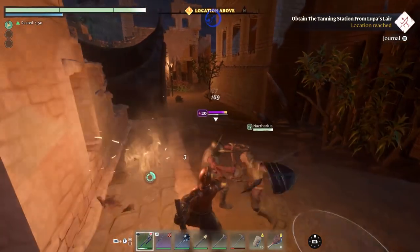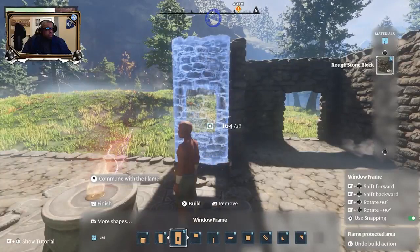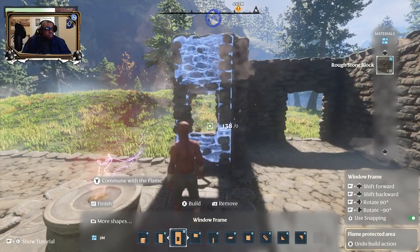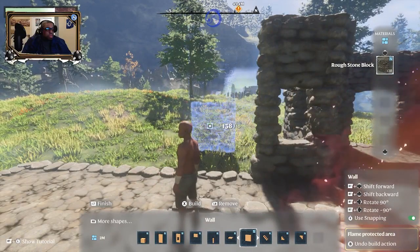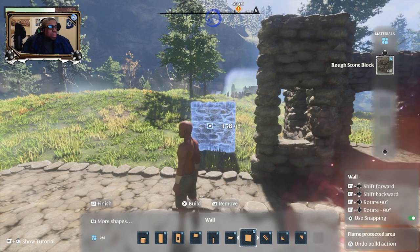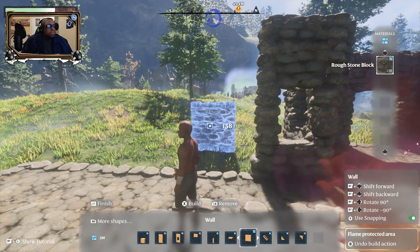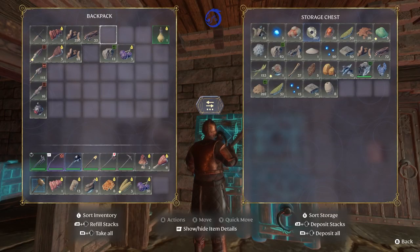First, you will need a place to kick your feet up. This is where Enshrouded tests your building skills — it has no limits. You can build an underground fortress, a straight-up castle, or both, limited only by your resources or imagination. A flame altar, which will be needed, has to be upgraded as you go along. You start with a 40 by 40 by 40 plot of land.